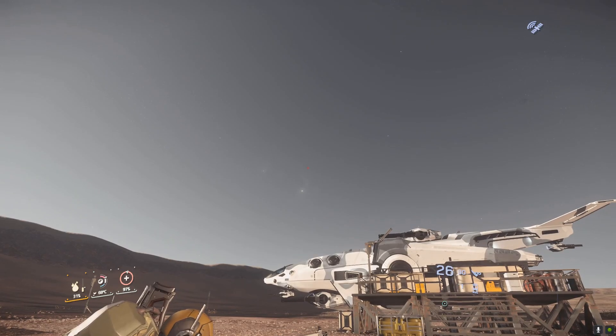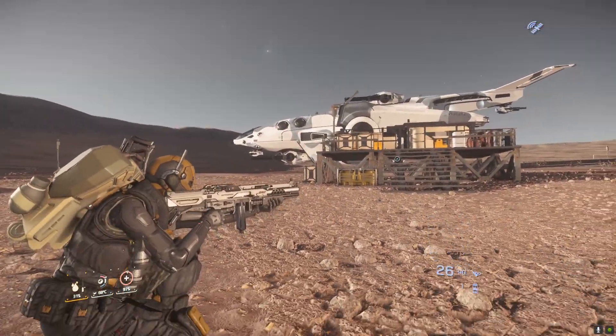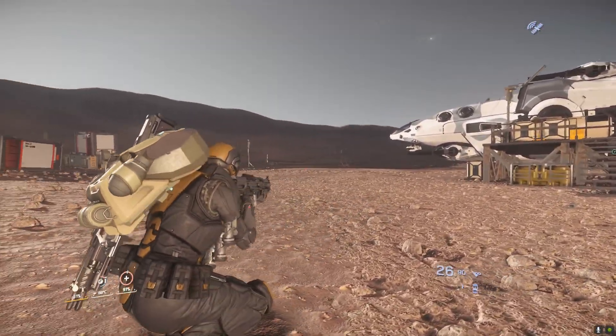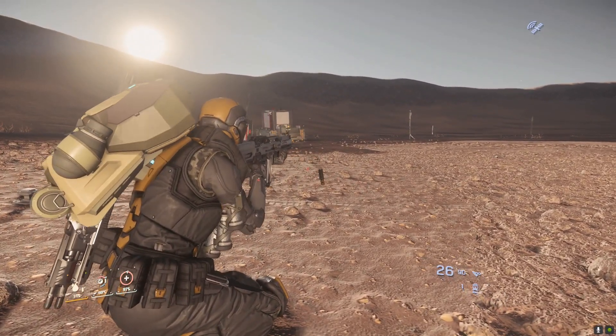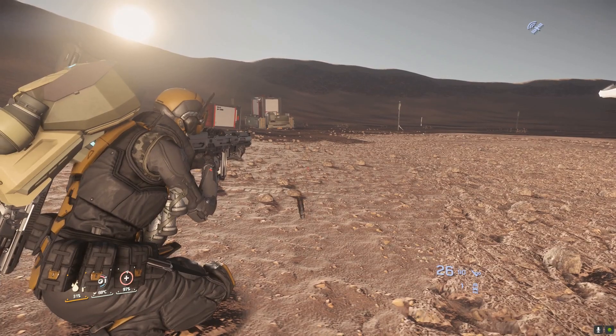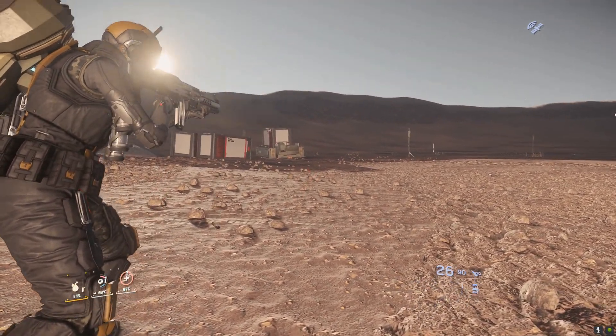And this was true for any ammo we loaded. Looks like a Thompson or something. It's a Karna - but it shoots Karna shotgun shells. It's basically a shotgun with a very low spread.